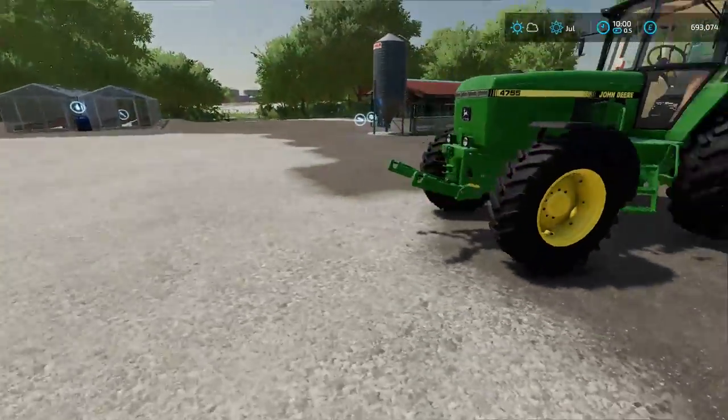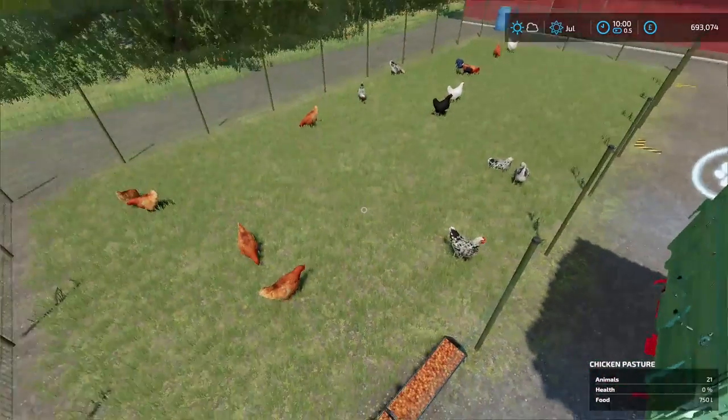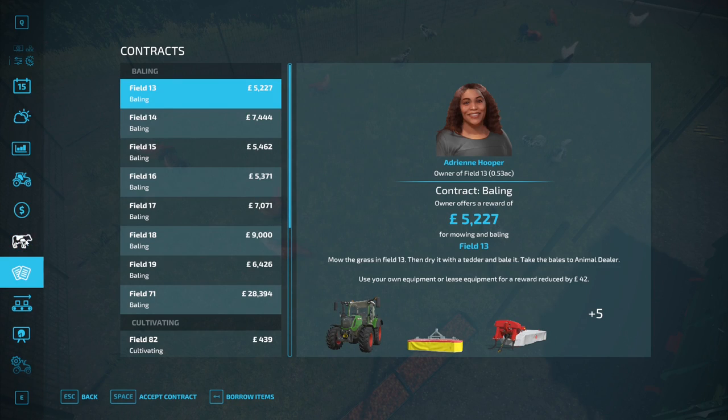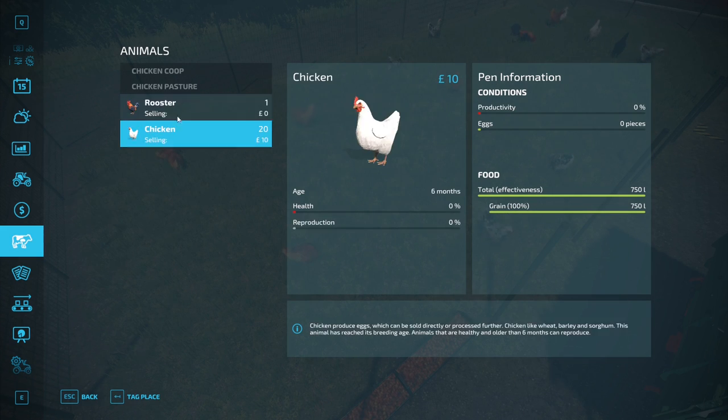Fill it up and that'll last a couple of days, so don't worry too much about that. The great thing is they don't require any water. If you go to the menu again you can go to the animal icon and it shows your animal coop — how many eggs they're currently producing and how productive they actually are. Don't worry about the health, that'll increase because you just haven't given them any food yet. It also shows how much food they actually have.